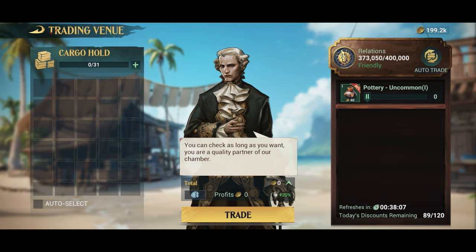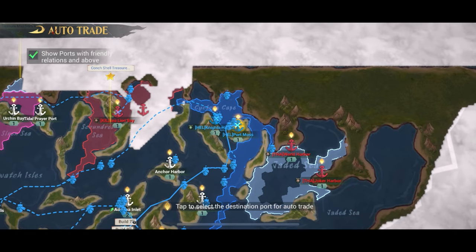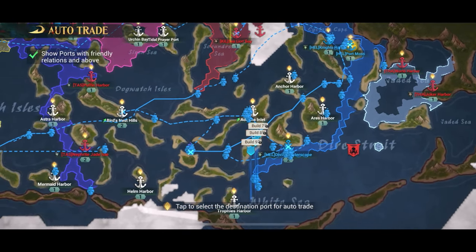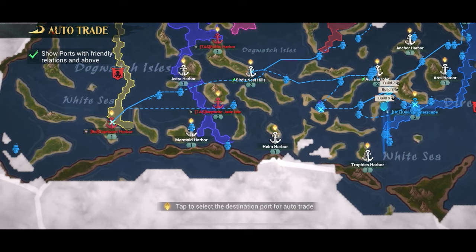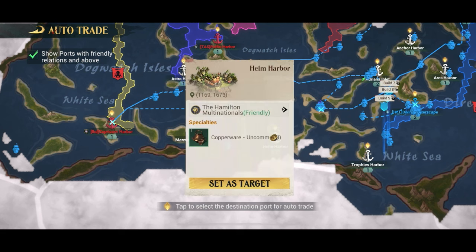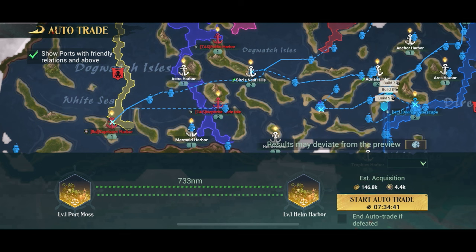I'll show you how to set up auto trade. You enter the trade venue and press the auto trade button in the top right corner. Then you pick a destination port — you can only use ports that have friendly relations and above, which limits it a little. We pick a harbour that's far away but not too far so it's not too dangerous. You click it on the map and say set as target. It'll show you that you can auto trade for 7 hours 34 minutes and you're going to make 146,000 gold doing it.